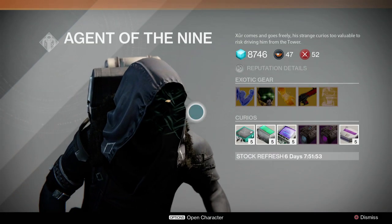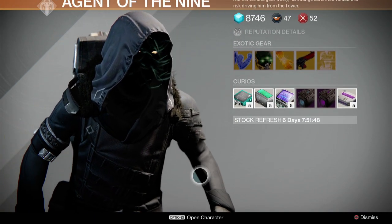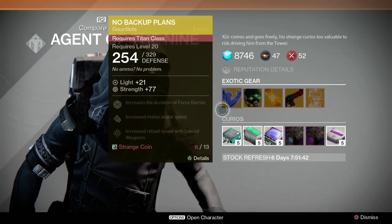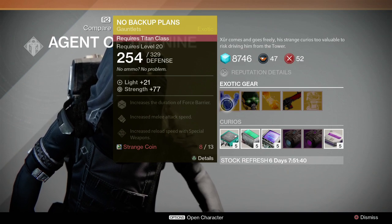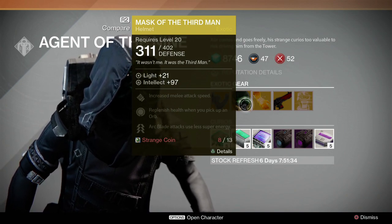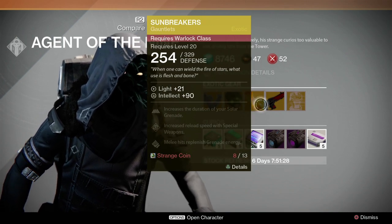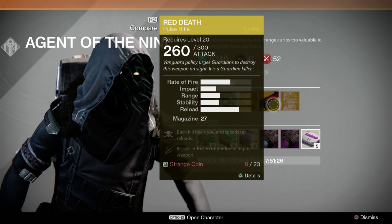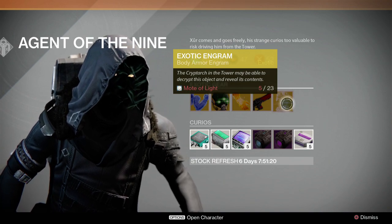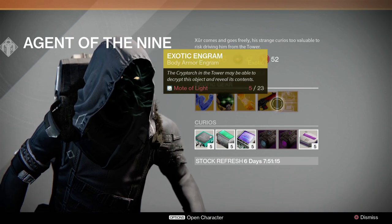You talk to him and he has all sorts of stuff for sale. His stock refreshes weekly. You can see his beautiful face right here, and he has exotic gear as well as other stuff for sale. His exotic gear this week: he's got some Titan Gauntlets, some Helmets for the Blade Dancer — Arc Blade uses less super energy — an amazing exotic helmet, Sunbreaker Gauntlets for the Warlock, Red Death Pulse Rifle, and an Exotic Engram which could be anything for any character, and you can get that with Motes of Light instead of Strange Coins.